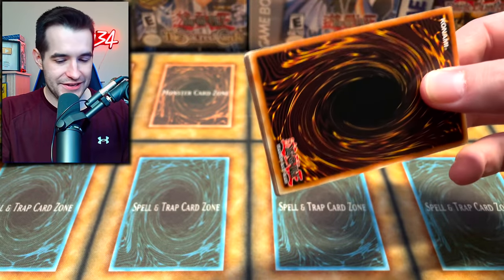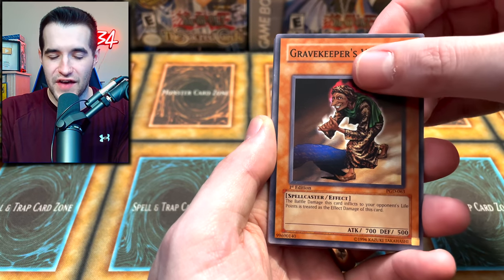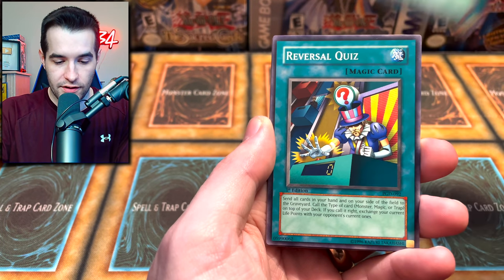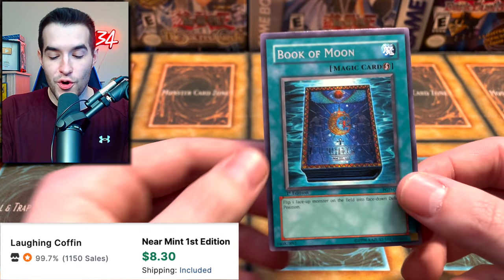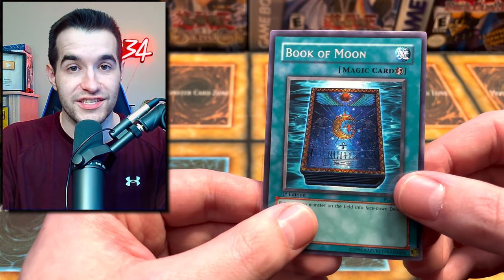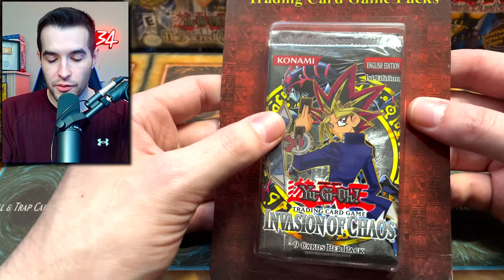One more Pharaonic Guardian then we're cracking open that Invasion of Chaos blister pack with three packs inside - that's going to be a big one. Let's go - Yomi Ship, Giant Axe Mummy, Gravekeeper's Vessel, Tuton Mask, Gravekeeper's Guard, Hieroglyph Lithograph, Reversal Quiz, and Book of Moon - one of the best rares in the set. Not a foil, but the original print of Book of Moon - there have been a hundred prints since then. Very awesome card.